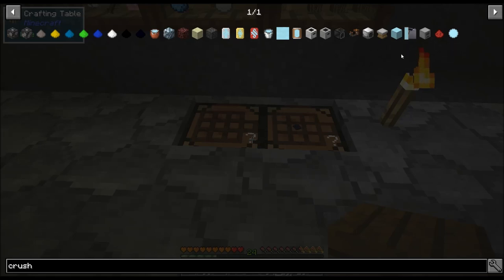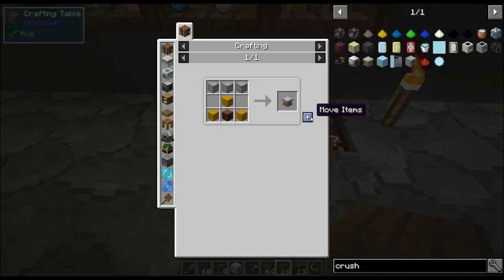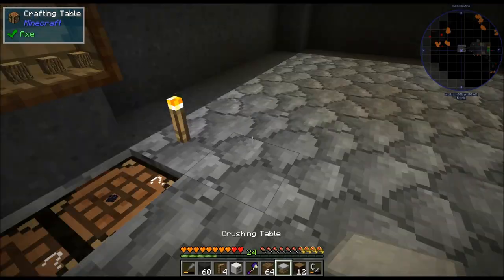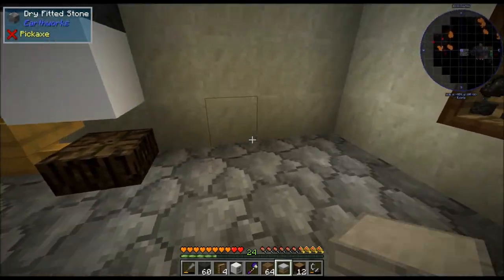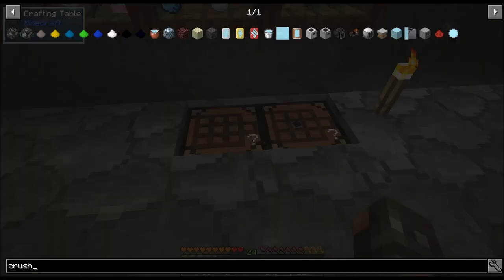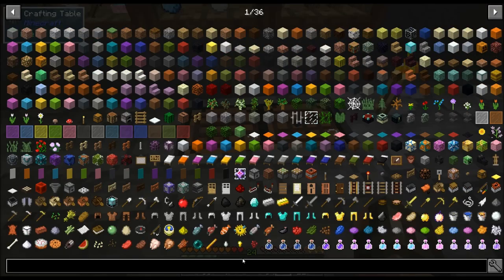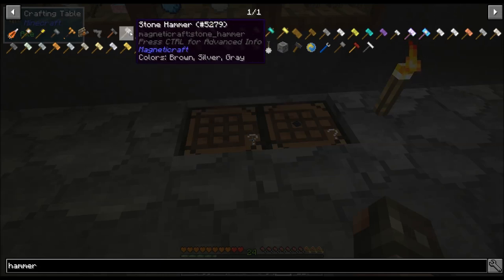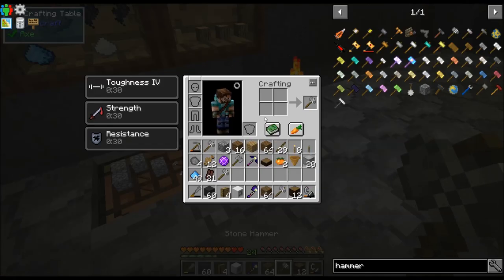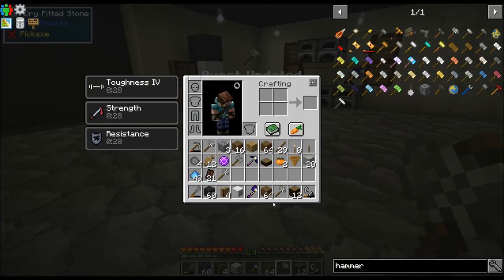So let's go here and search for crush. There it is — crushing table. We're going to put this down like this. Now we need a stone hammer; I forgot to grab that. Hammer — and we want this one here. I got a few of those because I'm going to need them.